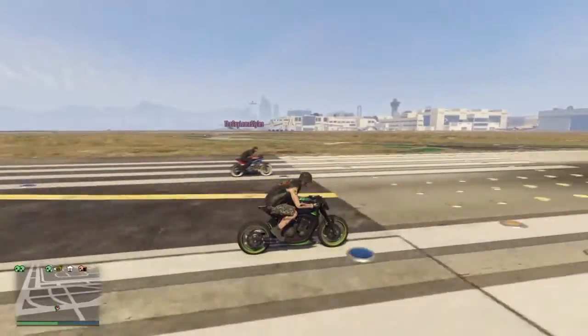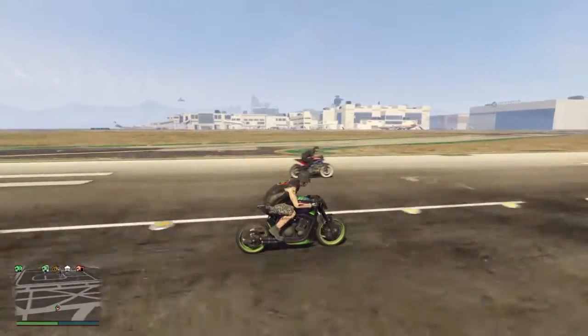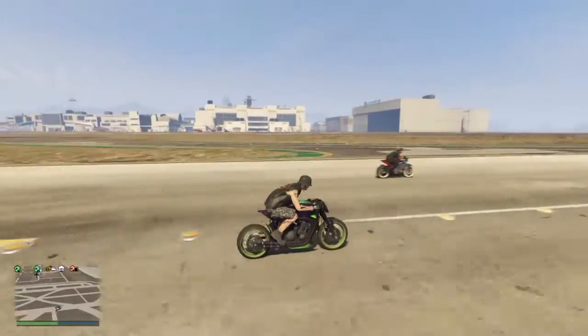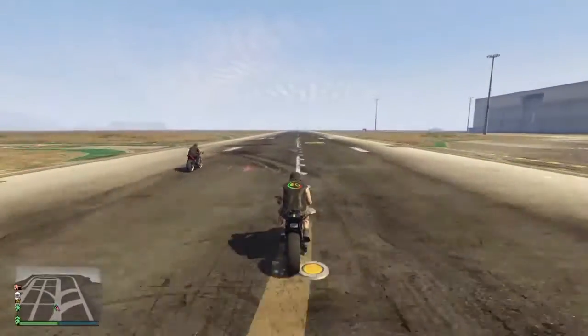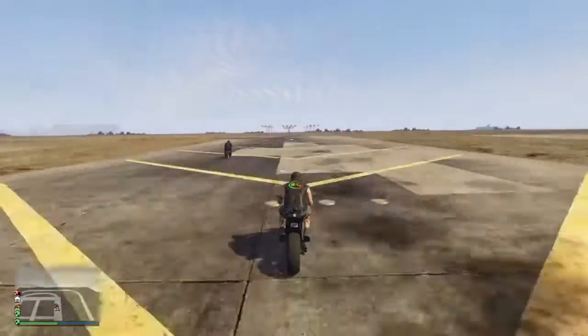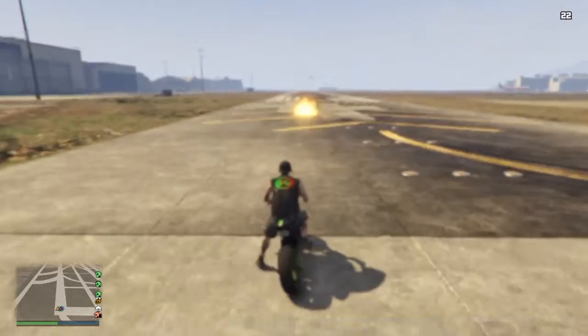Here's another run, standard — no lean in, no wheelie, nothing like that. Once again the Dinka Akuma pulls on the Defiler. The Dinka Akuma in a straight line with no wheelieing is the fastest bike in the game, or one of the fastest bikes in the game.